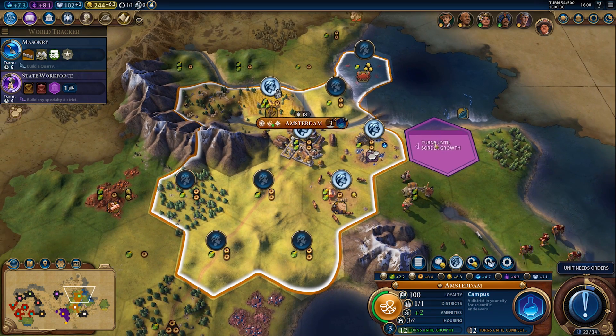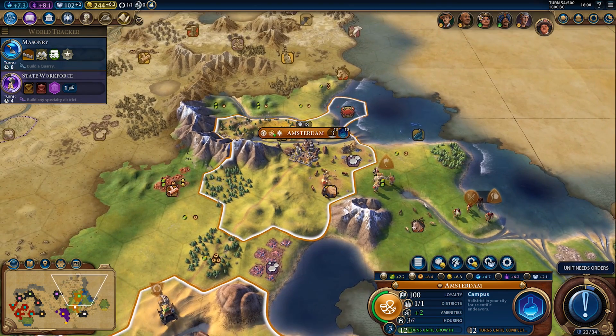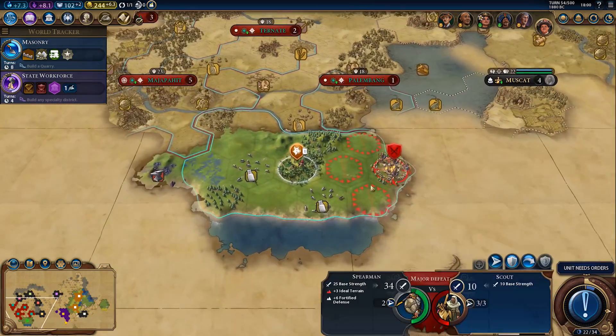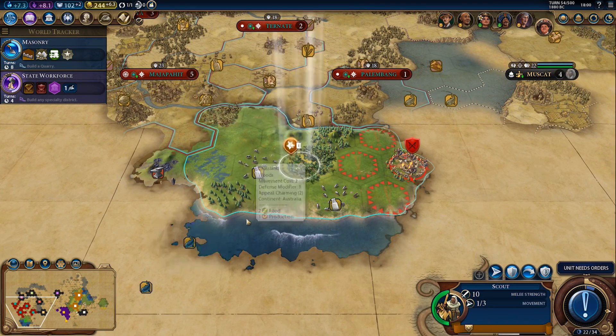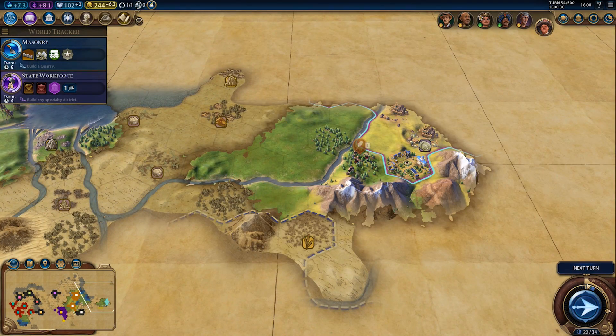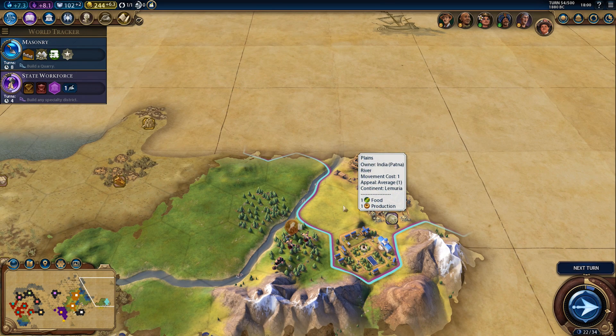We could really use more growth tiles around here — there are some grasslands to the east, but then we lose production. This is fine. Actually, that's not a city-state — who is this? India. Okay, fine.